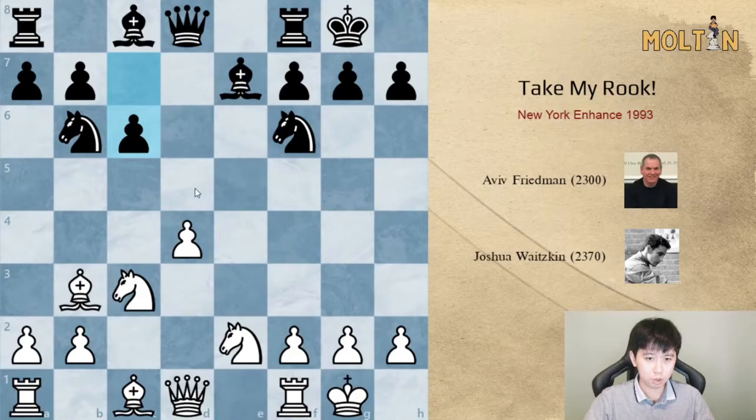What black is doing here is completely normal and it's the correct way of playing this position. You should be trying to fight for the square in front of the isolated queen's pawn. Here white played rook to e1, sort of x-raying the bishop on e7 for potential tactics later on, and white's idea is to wait for black to develop the light-squared bishop.